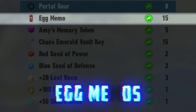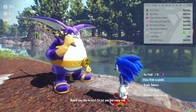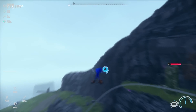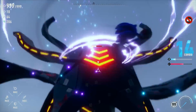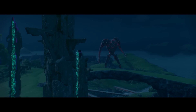If you want to learn more details about the Starfall Islands and the secrets they hold, be sure to buy all of the Egg Memos in Big's shop. These mysterious voice clips from Dr. Eggman can be accessed in the voice log section of the Officiopedia. For hardcore fans who really love Sonic's universe and lore, we recommend listening to these — you'll definitely be surprised by some of the references to Sonic's past adventures.